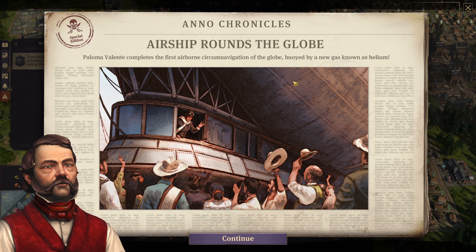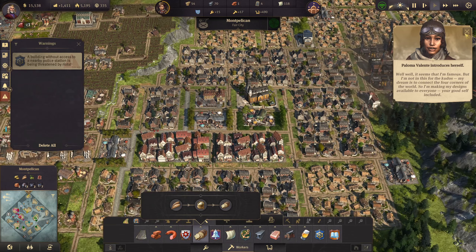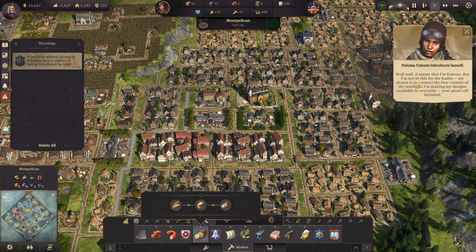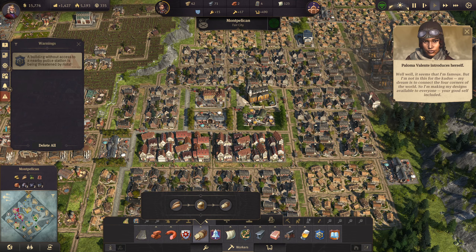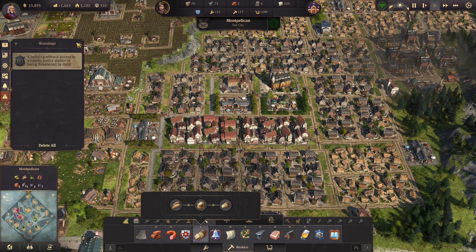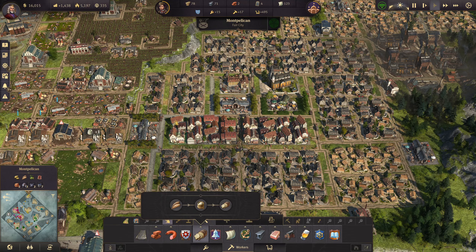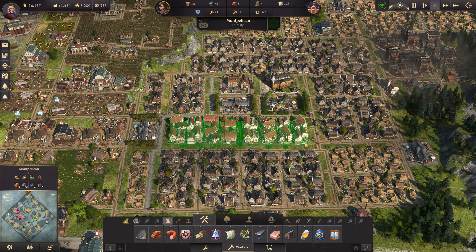Chronicles: Paloma Valentin completes the first airborne circumnavigation of the globe, buoyed by a new gas known as Helium. We have reached a new milestone - we are now a Fair City. Paloma Valentin introduces herself: 'Well, it seems I'm famous - fabulous. But I'm not in this for the kudos. My dream is to connect the four corners of the world, so I'm making my designs available to everyone, your good self included.' Oh nice!